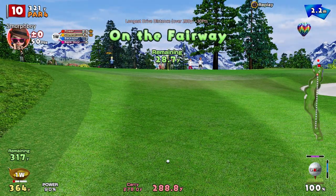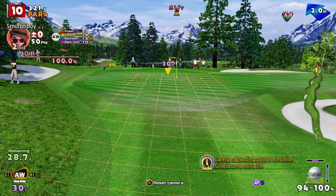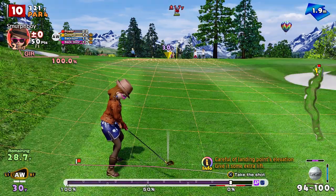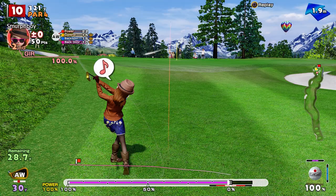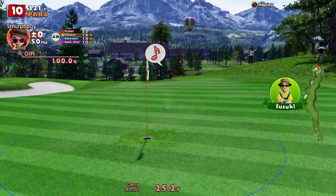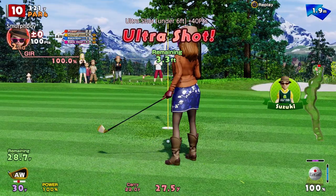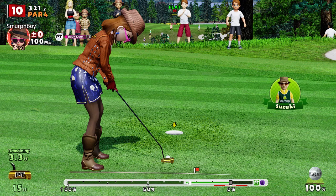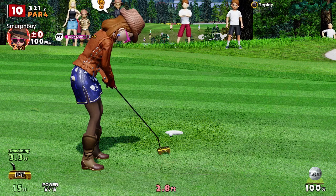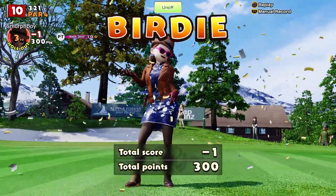We've got 30 yards to go, it's a little bit uphill — a little bit of chip and run I think. I probably should have turned off the 30-yard approach, it's probably a bit short. Yeah, just needed a bit more. Close enough I think for the birdie — in she drops, so we'll start with a birdie, one under.